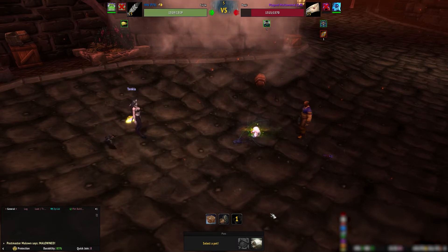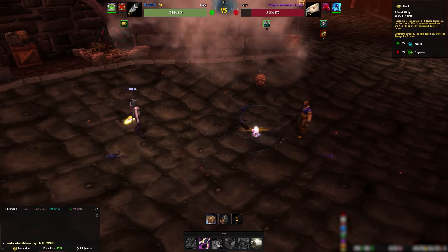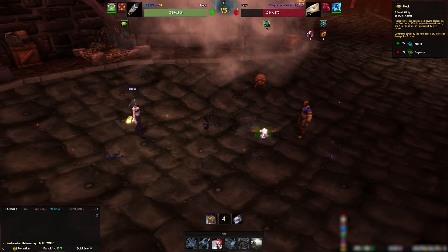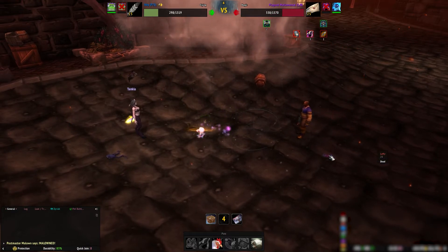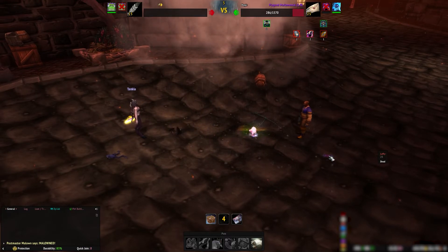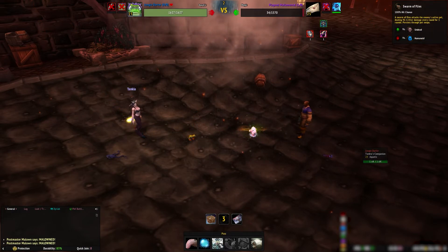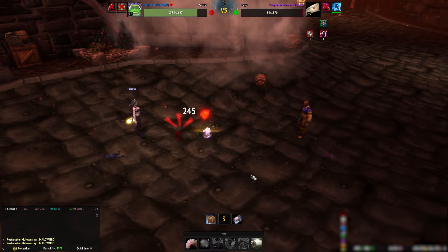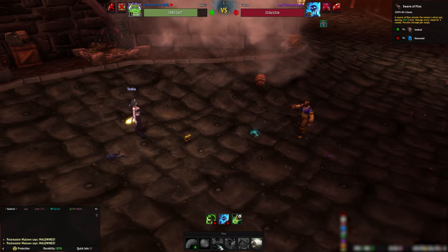When your tree frog dies, bring in Icky and use the standard Icky attack: cast Black Claw followed by Flock. If your Icky does die, then bring in your third pet, your Jungle Darter, and cast Tongue Lash, then recast Swarm of Flies.